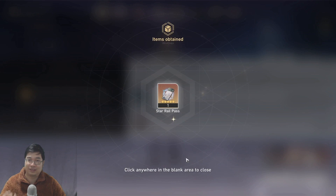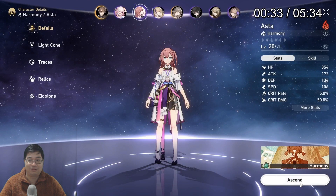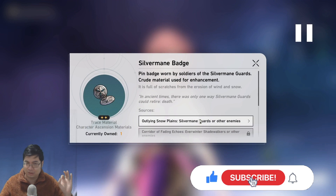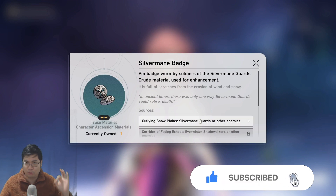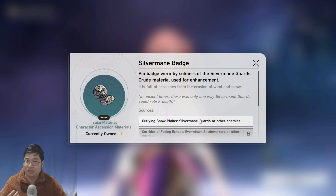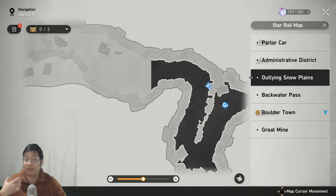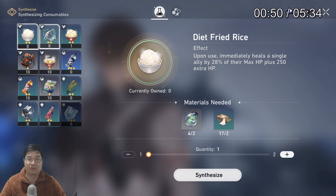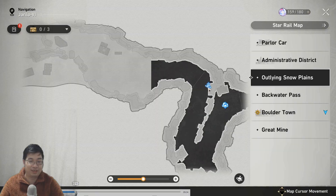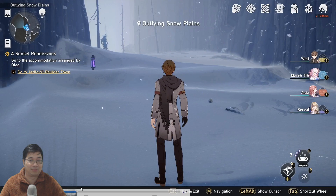Every time we get a character to level 20 you can get those free summons — this is the first time I got a four-star. I'm going to level up all my characters to level 20. Sometimes as you level up the characters you might find yourself short on character upgrade materials. The game recommends going to the source location to get those materials, but you can do something else — I'll quickly come over here and show you.